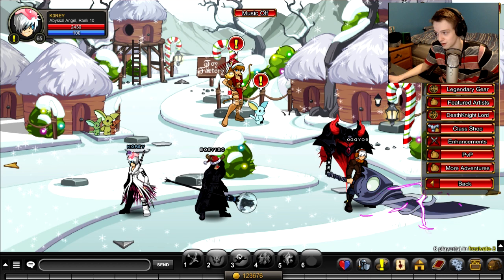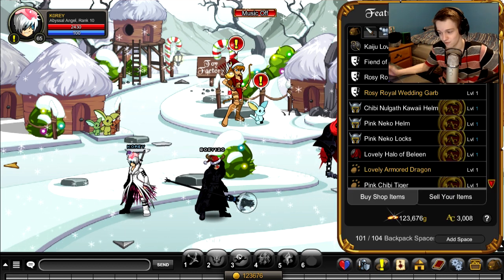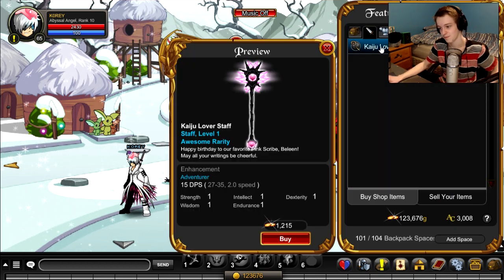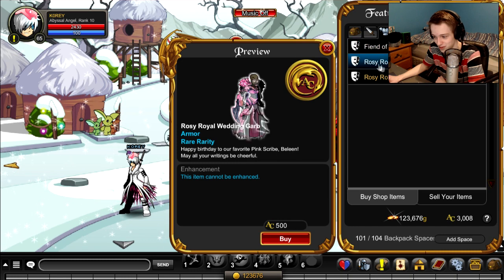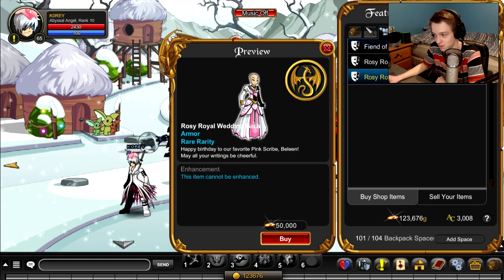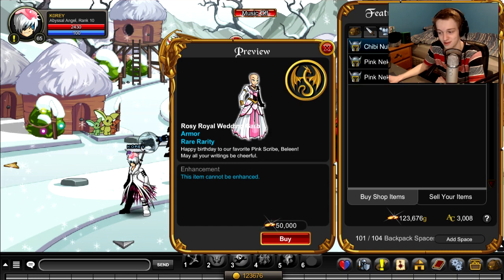To find the Baleen shop, go to Shops and then Featured Item. It's not even called Baleen or anything — it's just called the birthday shop. Happy birthday Baleen, if you're watching this — probably not though. There's the Staff Fiendlove item and the Rosy Royal Wedding Garb in member, non-member, AC, and non-AC versions.